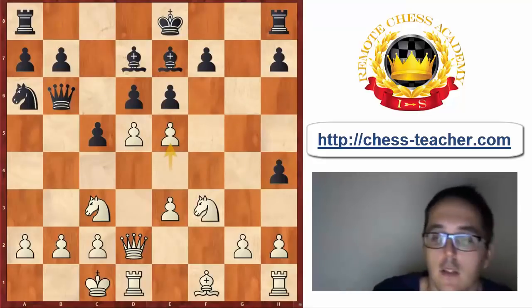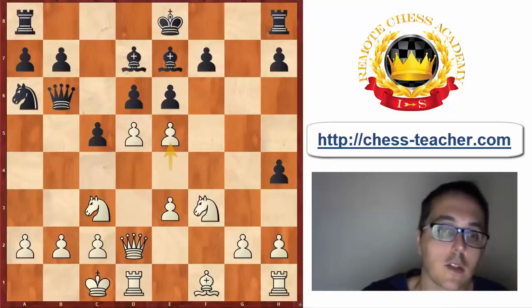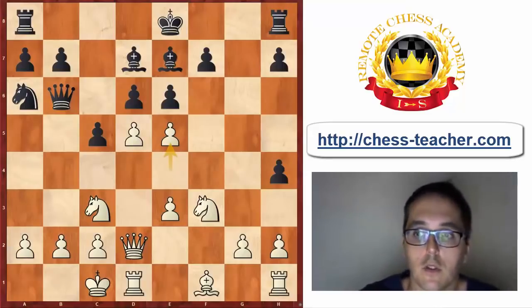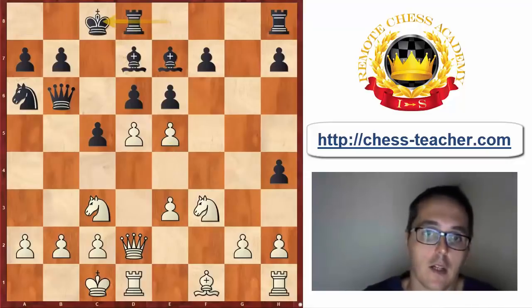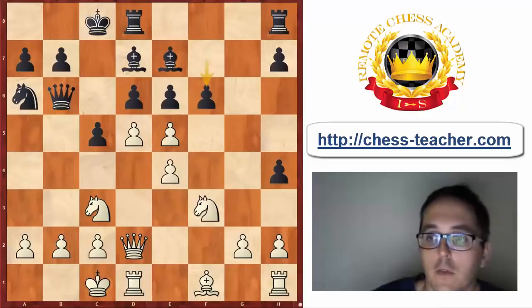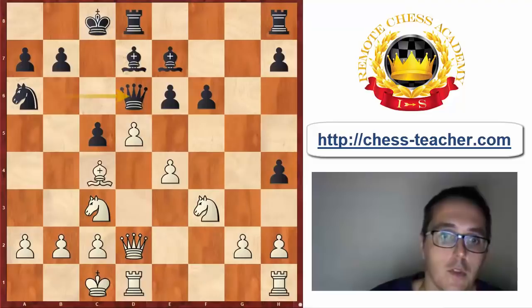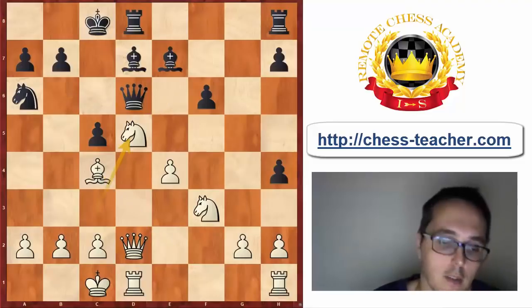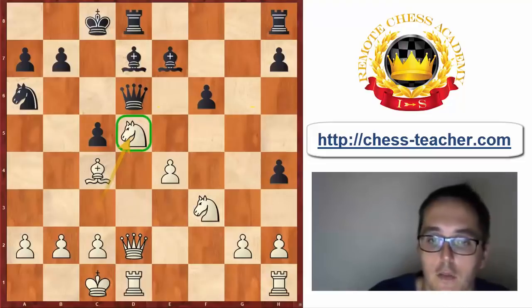After Nga6 and e5, White has a very large advantage. The rest of the game I'll show in high speed. Black castled queenside, and I supported my center even more with e4. f6, exd6, Qxd6, Bc4, exd5, Nxd5 — that's a wonderful knight on d5. Black does still have the bishop pair, but the Black pawn structure is not so great.